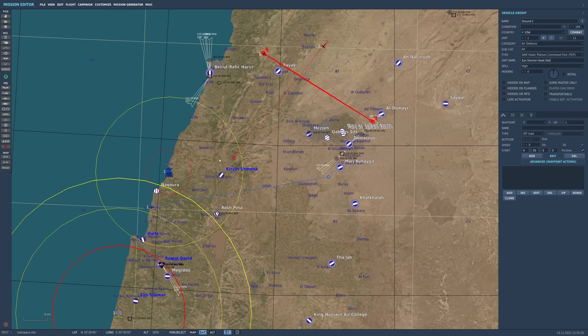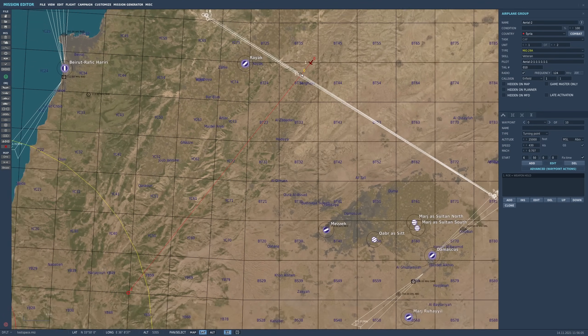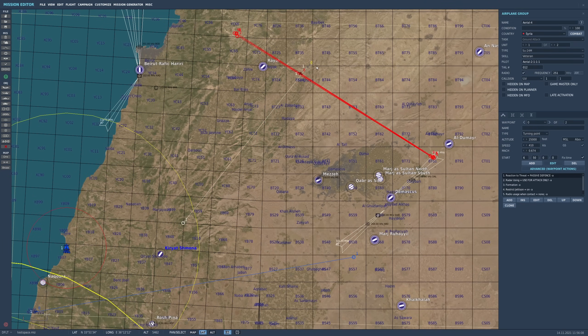The system will designate targets based on proximity predictively. That means the closest aircraft will be designated first. However, as another aircraft gets closer and closer, it will switch over to that new target. There is also a predictive element: the system looks 5 minutes into the future where an aircraft is going to be. So if one aircraft is currently closer but another is flying toward you, the system may pick the approaching aircraft as its priority target instead of the actually closer one at the moment.